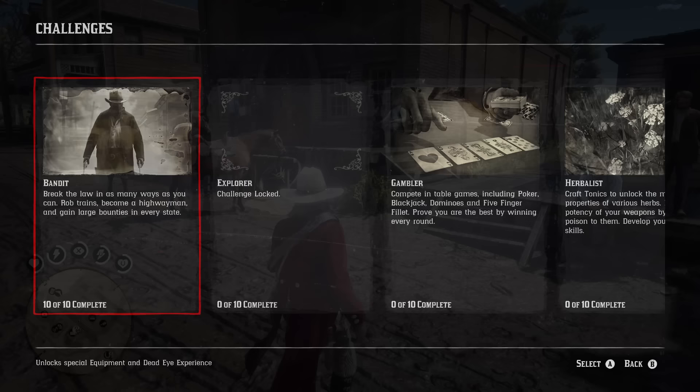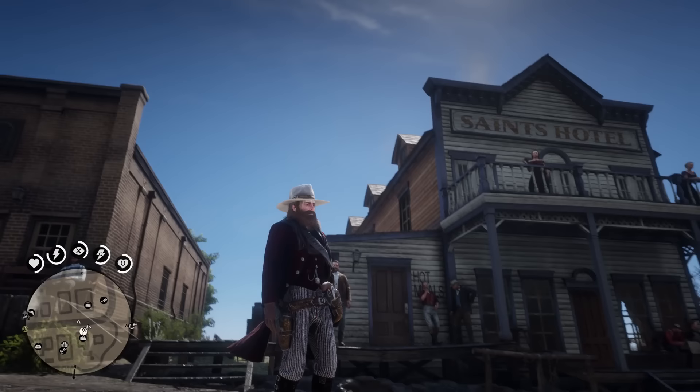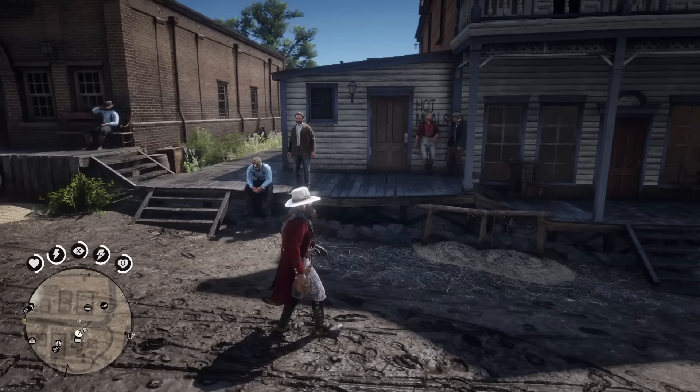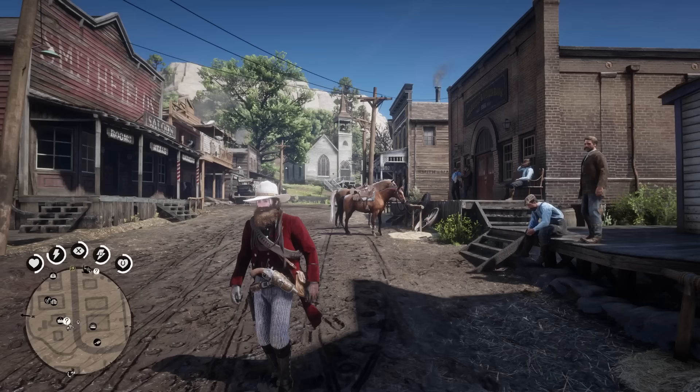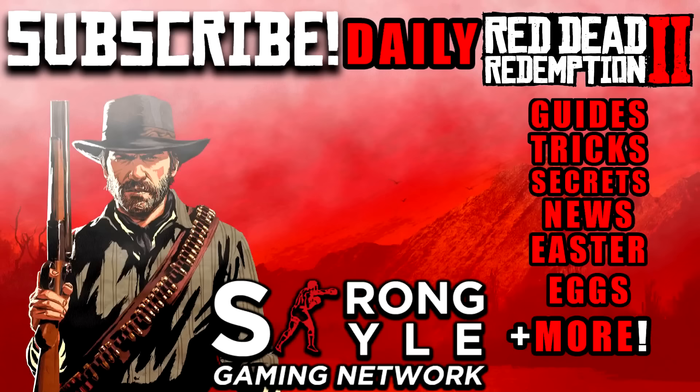So that's about it for today — step one towards the godly Legend of the East outfit. But we still have eight more sets of 10 challenges to go. Next up, we'll tackle the 10 explorer challenges, so check out my channel for that. Please hit that like button and subscribe if you want to see more daily Red Dead Redemption 2 guides, secrets, easter eggs, tips, and more. Thanks so much for watching everyone, and take care. I'll see you next time.